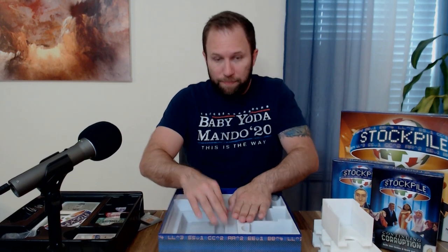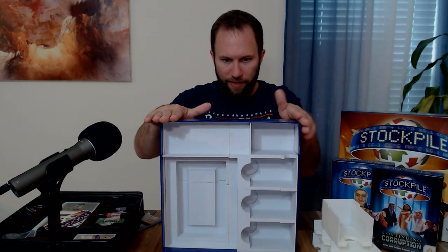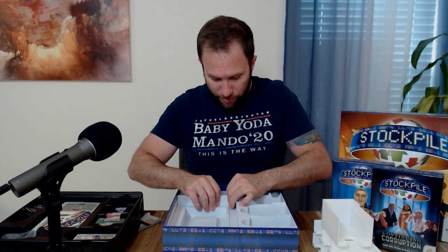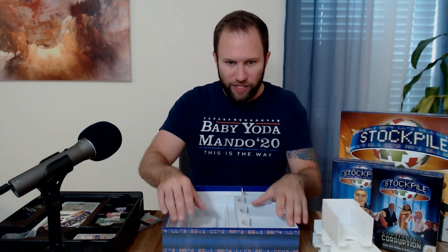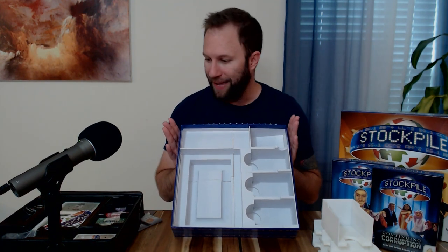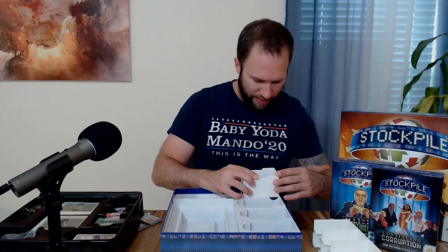These base pieces here will be able to stay in there. One thing you'll notice is there's definitely a bit of lift on the lip, which I wasn't anticipating. If I knew what I know now, I would redo this and actually shave just a little bit off of each of these components to create a millimeter or two of wiggle room. Here's what we have — the base piece is ready to go. I think this tray should just slide right down in here.